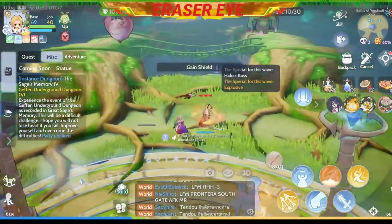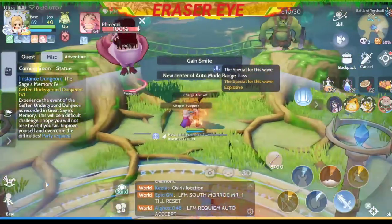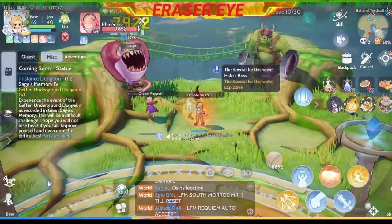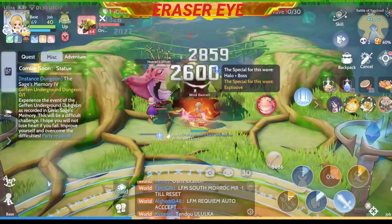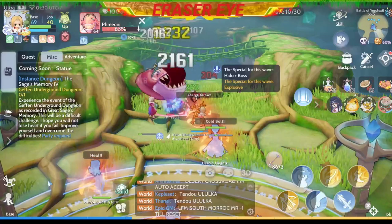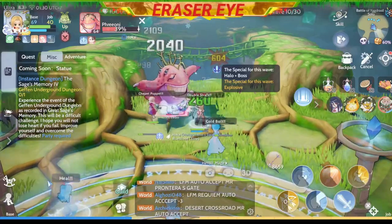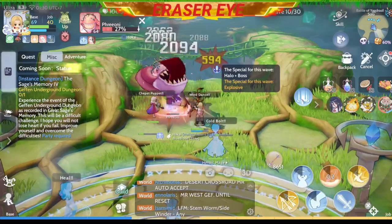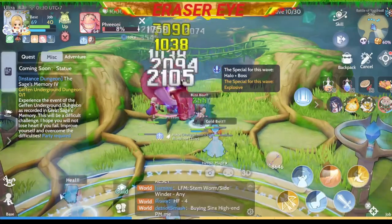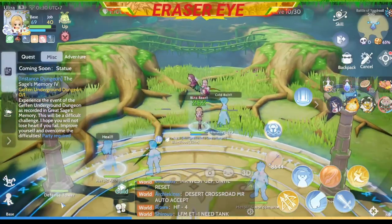I spotted Prioni, so I need to get and use the buffs right now — get the Shield and the Smite. Since your character has a high level, use him as a tank so that your mage and acolyte can heal you and do more damage.